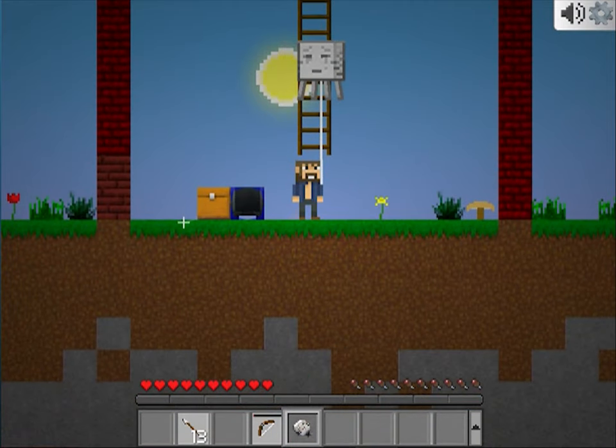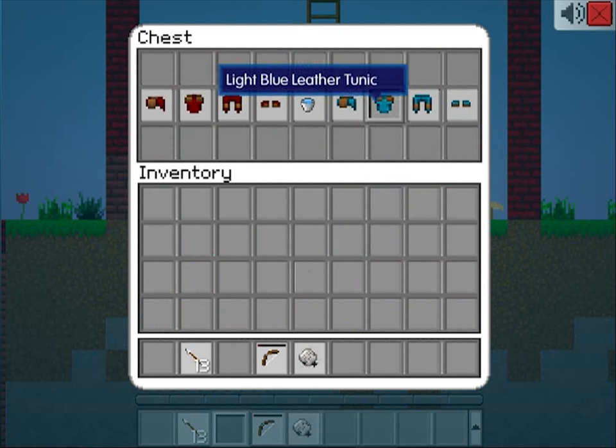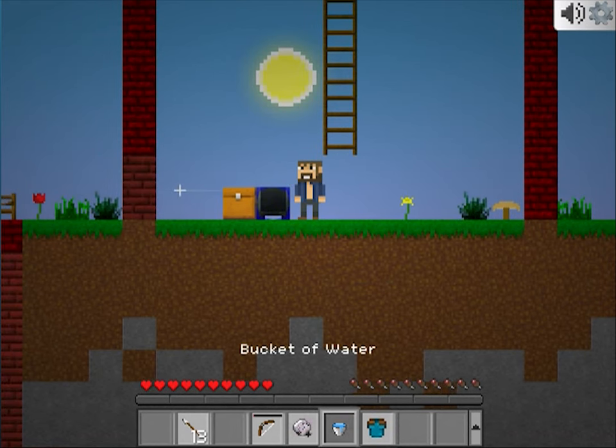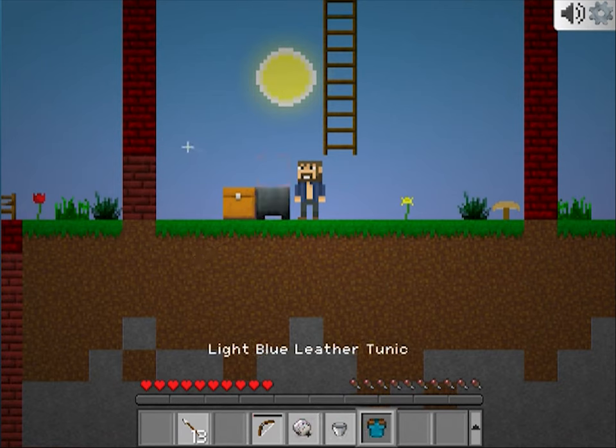Another new feature is the ability to dye leather armor. You can remove the dye from armor by using the cauldron.